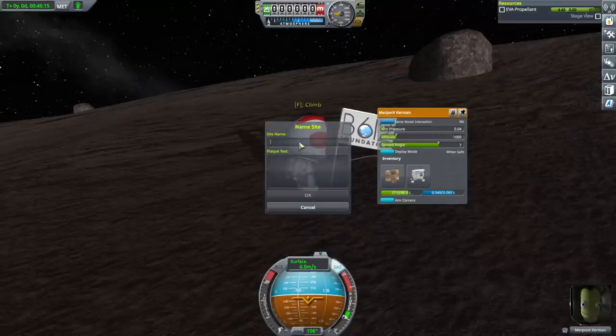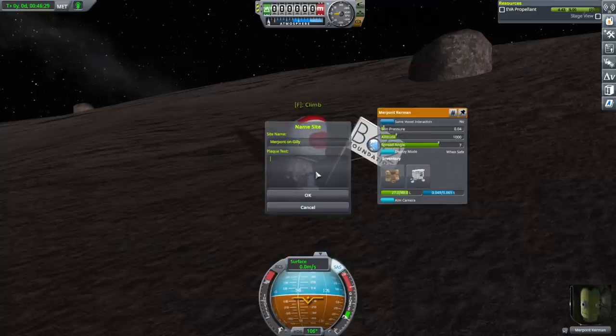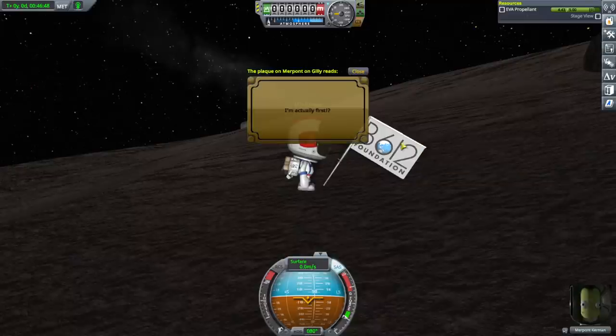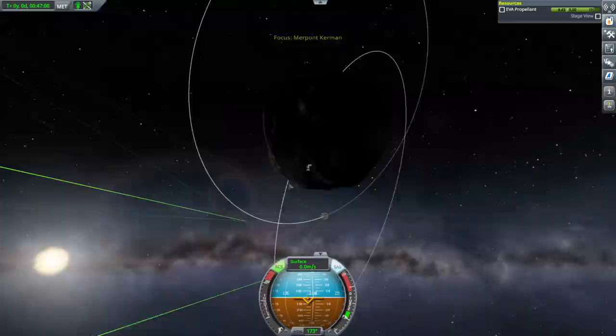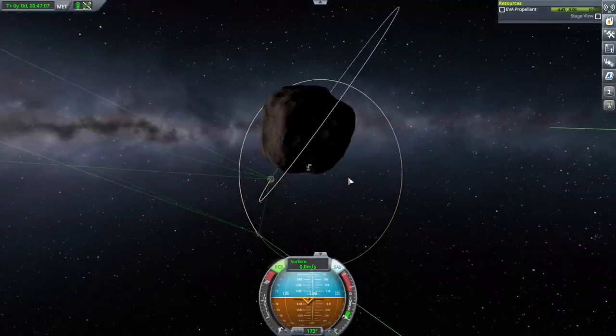Gilly is sort of an asteroid — for the B612 Foundation anyway. Merpont on Gilly. I forgot the biome name — it was lowlands, I think. Looks like I'm actually the first one here. Okay, what was the biome? I'll try to reset the flag, but it seems we can't rename it. We're not really at a good time to rendezvous with anything; we need to get to something that can transmit science, so we'll just manually figure it out.